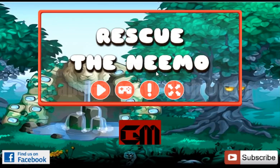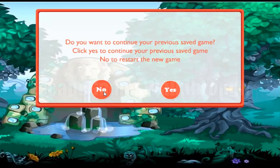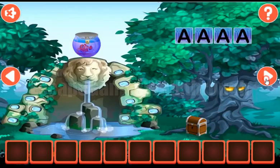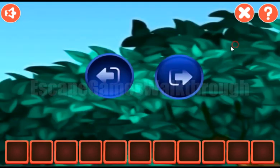We are playing Rescue the Nemo by Gamestimate. Let's begin. First, let's look at these roosters — they are looking to the right, and three times to the left. So it is to use this hint here: two times right and three times to the left.